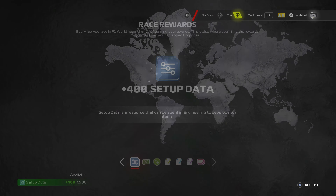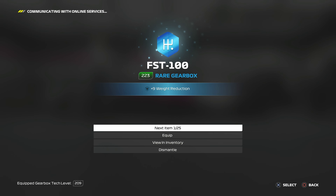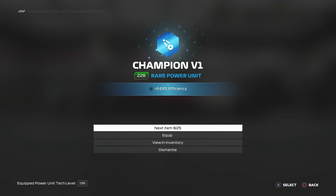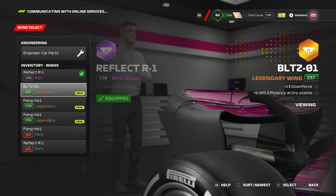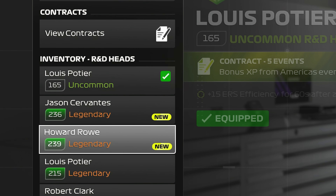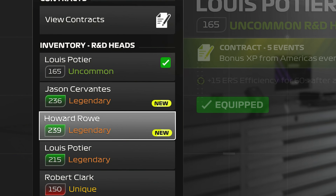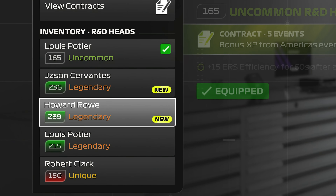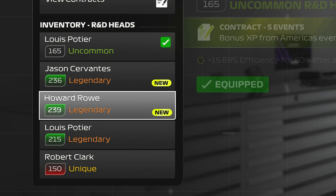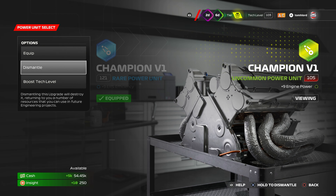After each event, you must revisit the garage. Hitting triangle on PlayStation or Y on Xbox acts like signing for a parcel and adds the reward to your inventory. From there, you visit each subdivision and decide to equip the element or not. Each has its own tech score, and if you receive a part or person with a higher score than the one currently in use, equipping it raises your overall rating. If it's lower, equipping it lowers your score, so don't do that. Instead, you can dismantle it and earn back some cash, insights and sometimes a compendium sticker.